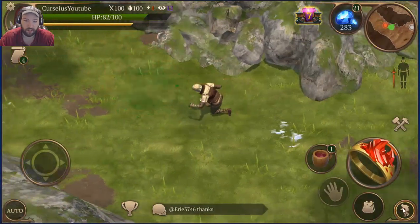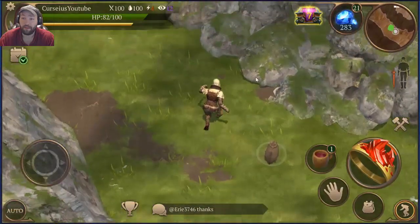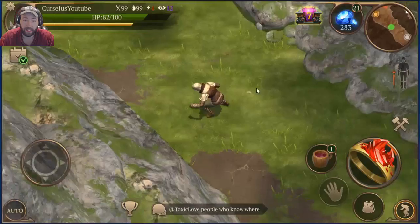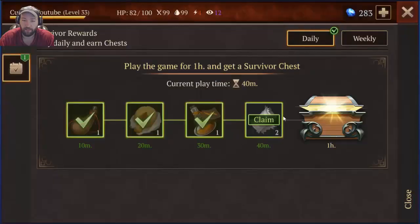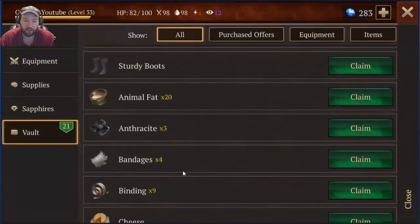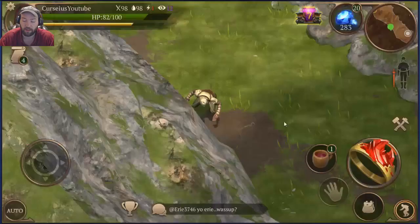Kill the damn frog. You actually kind of want to kill the frogs, because if you have to run from an enemy, frogs might get in your way. And that wouldn't be cool. Oh, bandages — there might be bandages. I'll take the extra bandages.